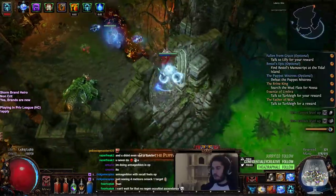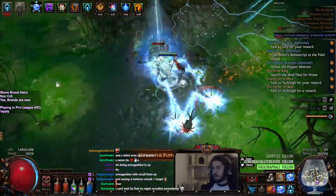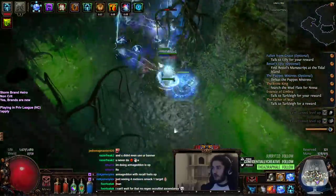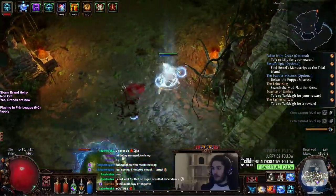Here we go. One, two — actually I can just do that, and then W over here, and then click one. Actually just W back over here. Pretty sure that cleared them all. Boom. Hit the banner.